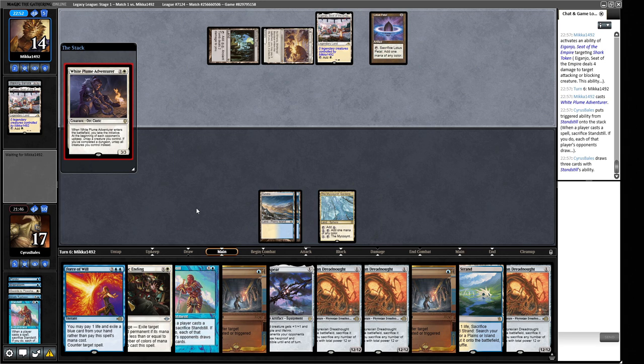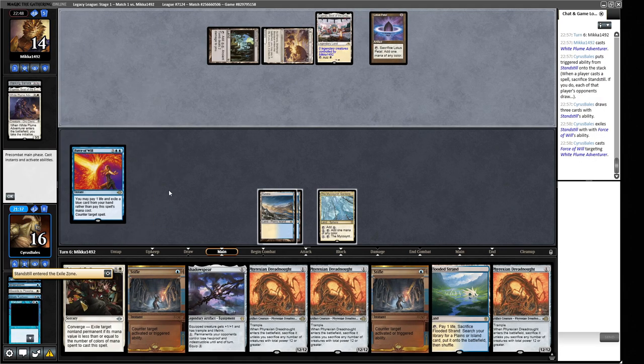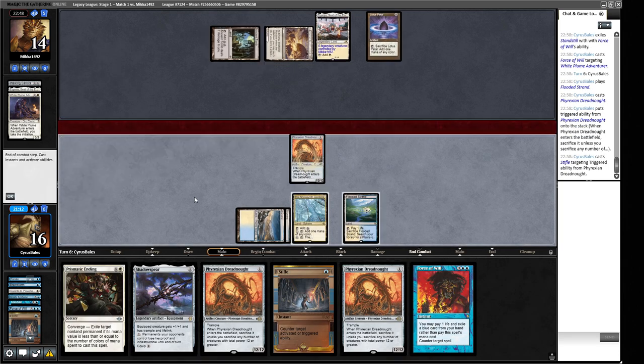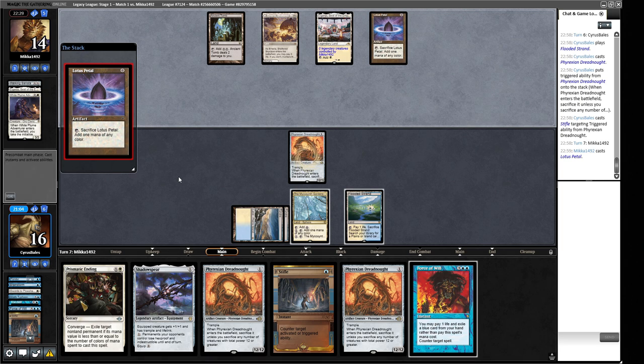I would very much like to draw three cards here. I think we just want to counter-spell this and pitch our Standstill. We have a Force of Will and a Stifle, so we're only going to play one Phyrexian Dreadnought. We Stifle that trigger and pass the turn holding up Force of Will, making ourselves a second Phyrexian Dreadnought in their end step. We're in a good spot — 24 power on board with Force of Will backup, a removal spell, and a Shadowspear. We've got everything we want.